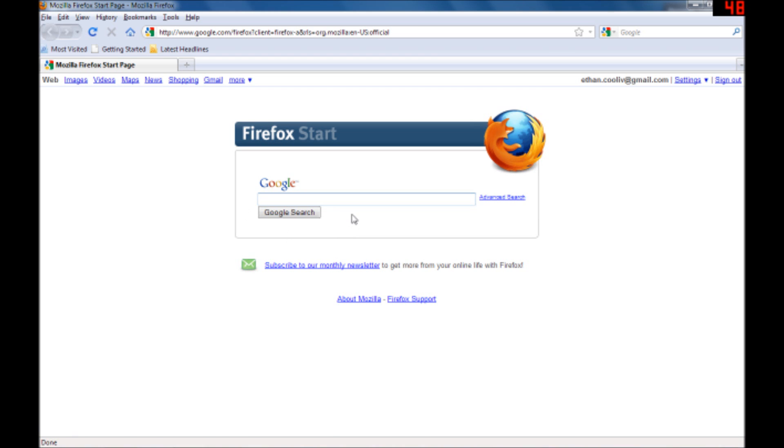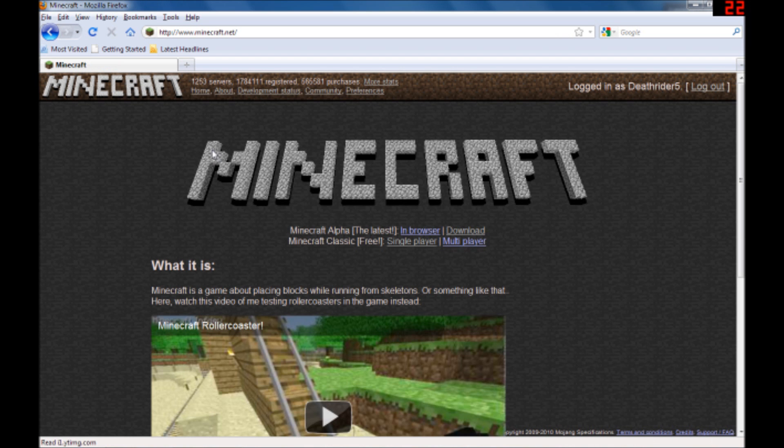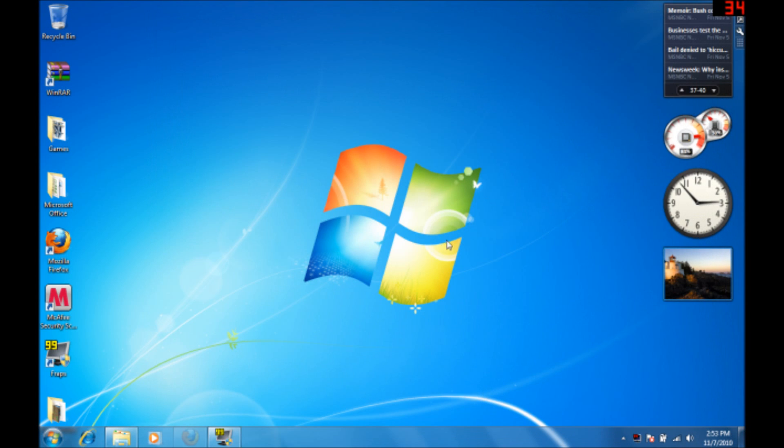First, you've got to go to the Minecraft website, minecraft.net, go to download, scroll down, and find the multiplayer alpha server software, and just download that.